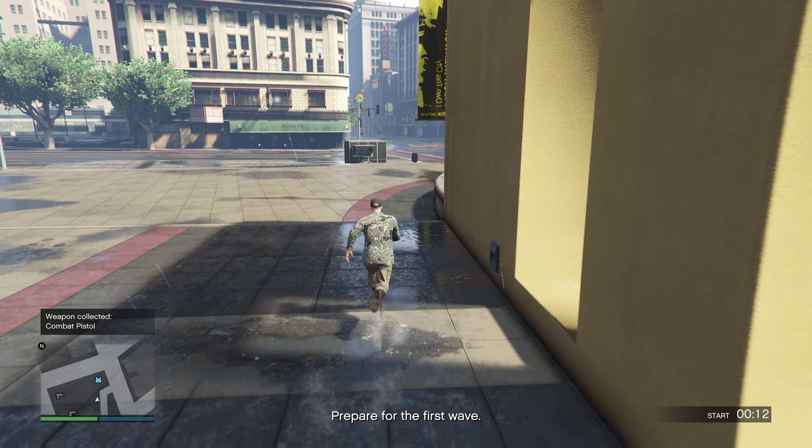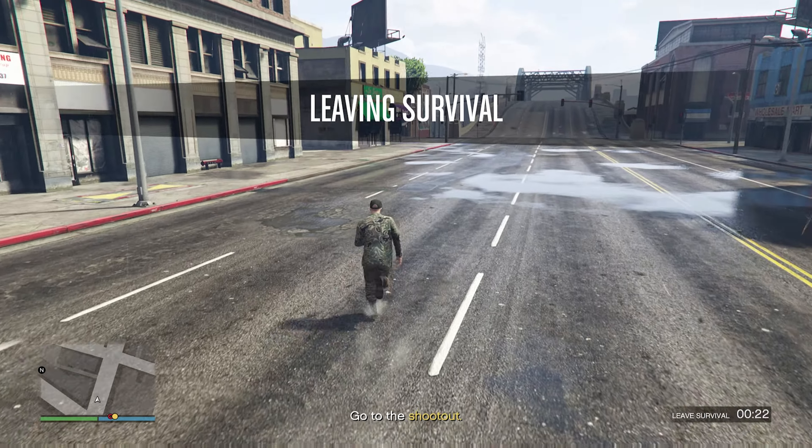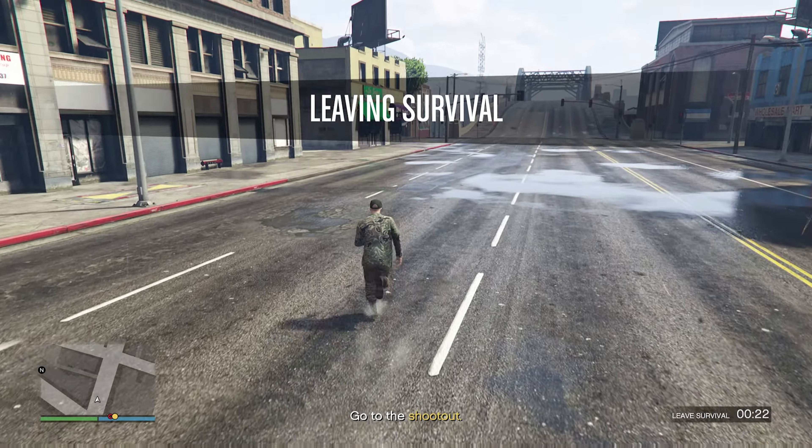We're not actually going to be fighting anybody here — we're just going to be running to the corner store. Immediately you're going to spawn in the same exact location that I am. Right when the survival job starts, just start running forward. We're going to continuously run forward until we get to the sidewalk, then turn right and start running down the road. Right around that corner there's going to be a store, so just keep running the same way that I do.